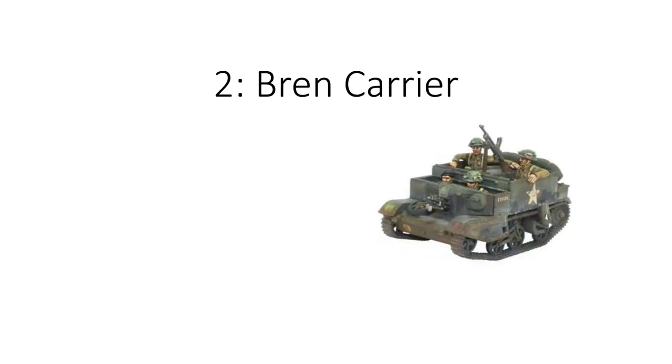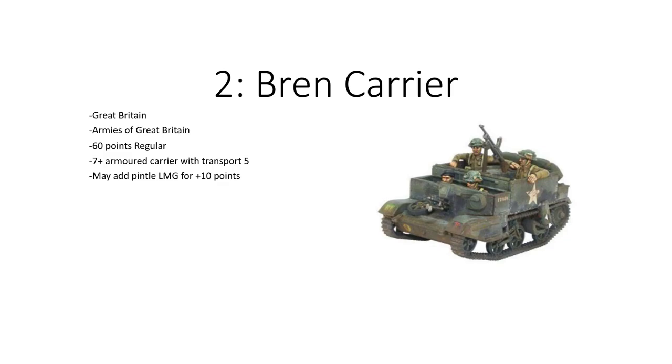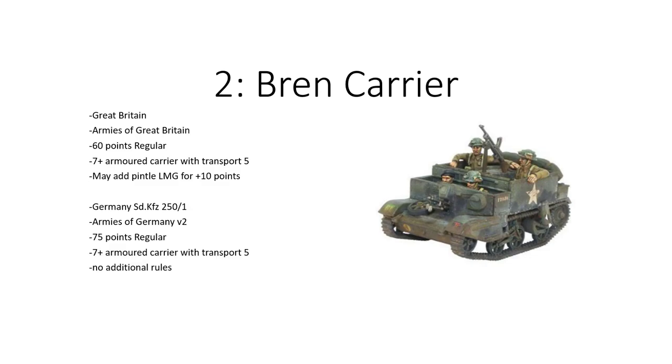Number 2 is the Bren Carrier. In the Armies of Great Britain book, it's 60 points for a regular, 7+ armored carrier, transport 5, may add a pintle LMG for 10 points, and has another LMG on it — a great platform. Now compare that to the 250/1 from Armies of Germany Volume 2: 75 points for regular, same 7+ armored carrier with transport 5. Sure, it doesn't have the additional rules, but why is it 15 points more? It doesn't have turn-on-the-spot, it's half-tracked so a little faster — but that shouldn't be 15 points' worth. There needs to be some normalization there.